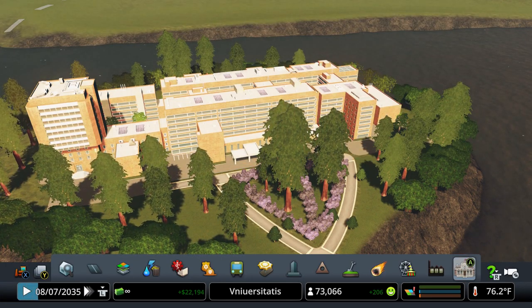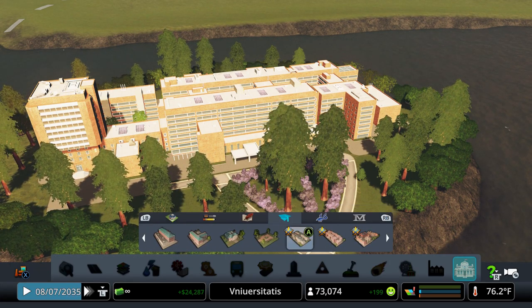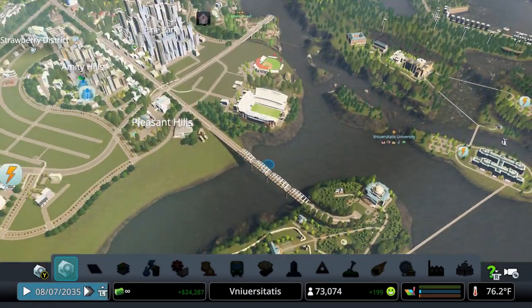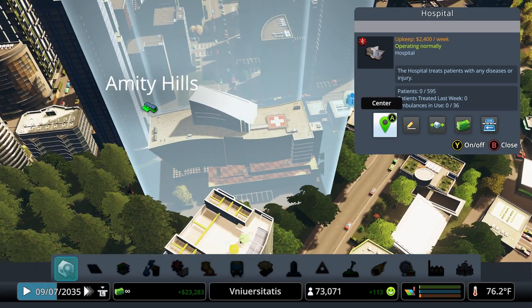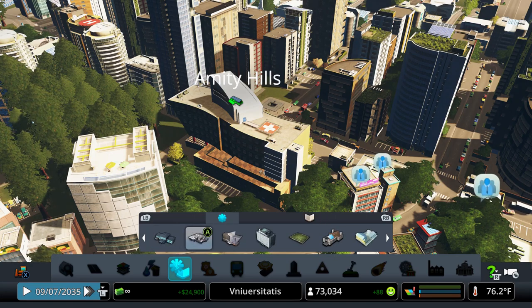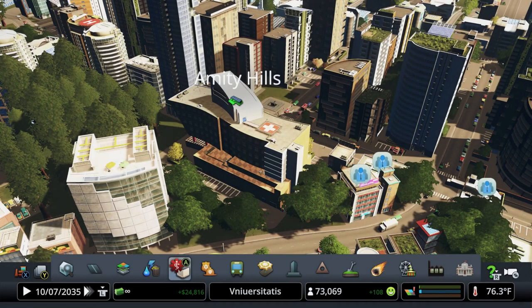School of medicine — let's take a look at the benefits and bonuses. Faculty prepares interns to help out at the local clinics and hospitals, allowing city healthcare to run more efficiently with increased ambulance count and patient capacity. Faculty also increases campus attractiveness. So if we grab a hospital, you can see we have 595 patients available, whereas the base capacity is 500 — so we've gained an additional 95 spots.